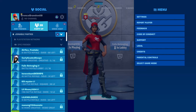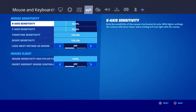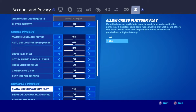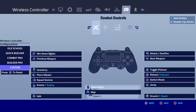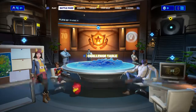Welcome back to another video. Today I'm going to be talking about how you can get into bot lobbies. Go to settings, go all the way to the end, go down to where it says — see it right here — allow cross-platform play, and put it on no. Hit apply.